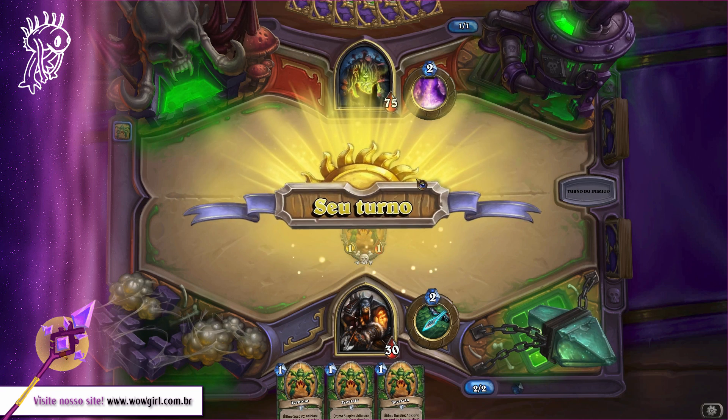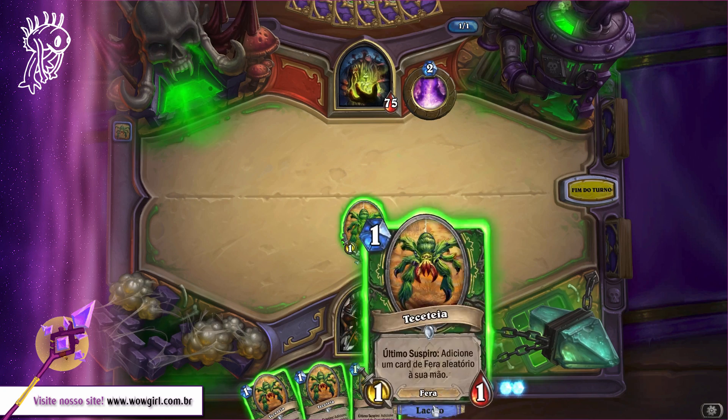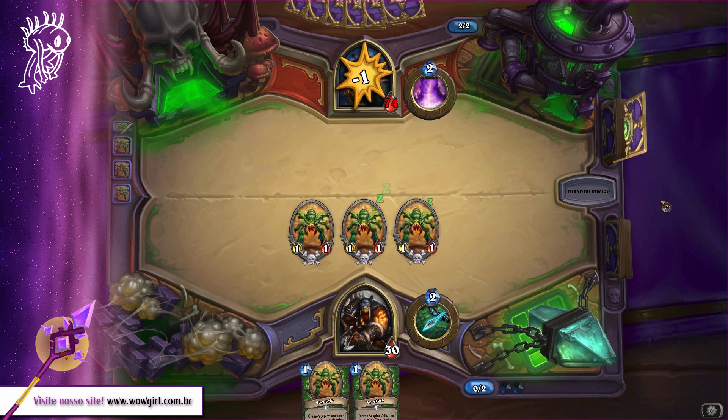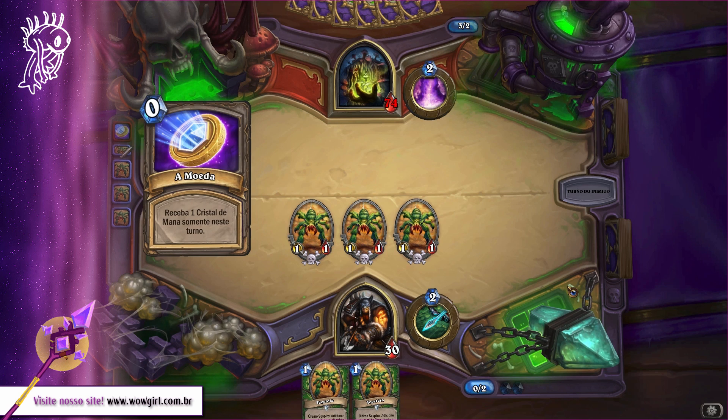O boss tem 75 de life, então não compensa às vezes ficar usando o seu poder heróico, a não ser que você não tenha mais nada pra fazer. Sempre tenta jogar o máximo de lacaios possível, o máximo de TSTs, e sempre aproveita isso pra poder pegar alguma carta melhor.